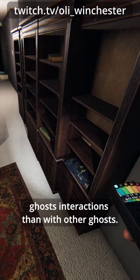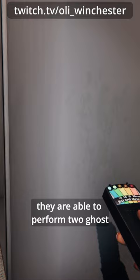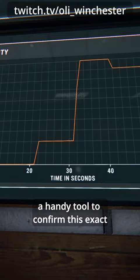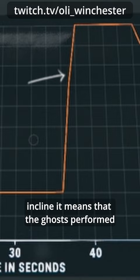What makes the Twins so special is that they are able to perform two ghost interactions at the same moment. With the activity board inside the truck, you've got a handy tool to confirm this exact behavior. When you see a band in the incline, it means that the ghosts performed two ghost interactions at the same time.